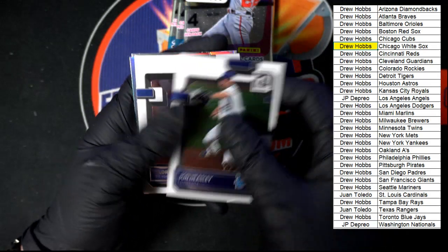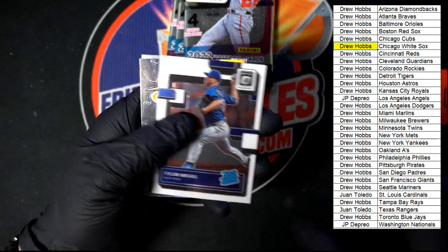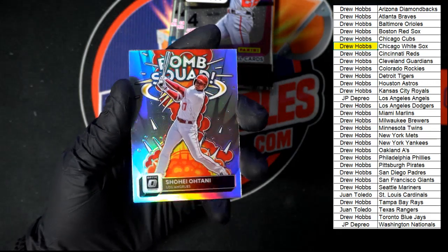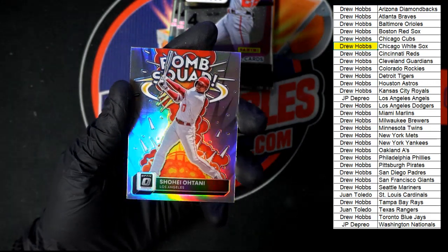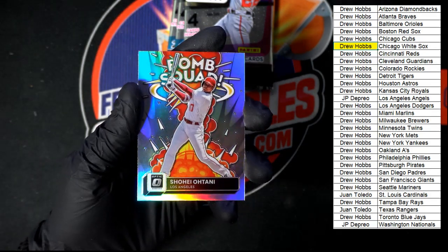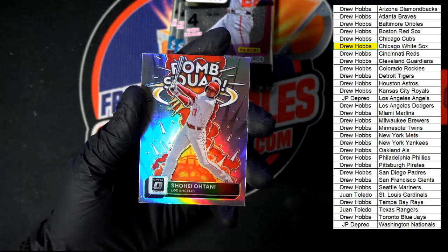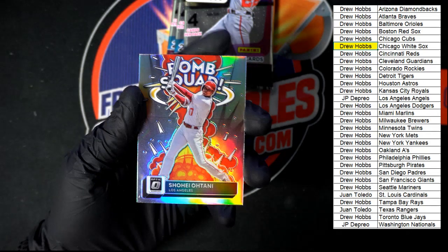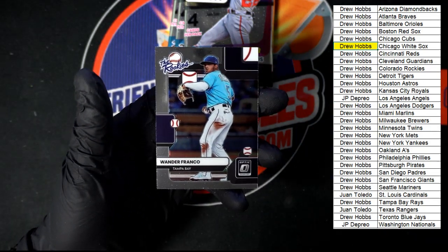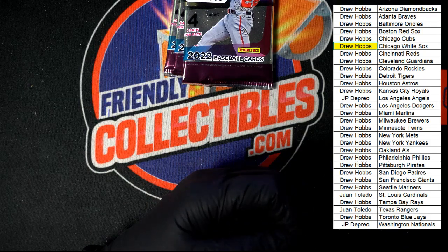We got Heasley, Kansas City. McGill for New York. Nice Bomb Squad in Chrome right there. Wander Franco — the rookies, going to Tampa Bay. Can't be mad about that. I would not be mad about that. Nice Franco right there.